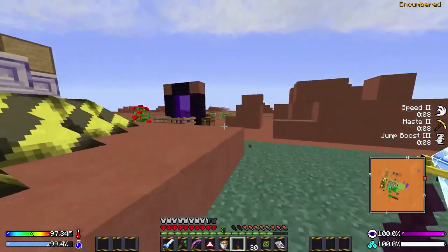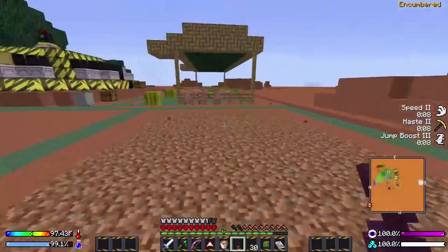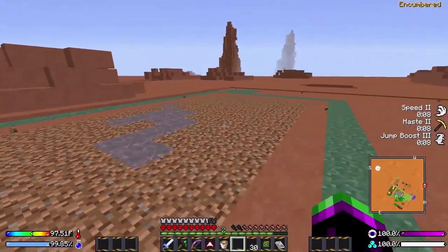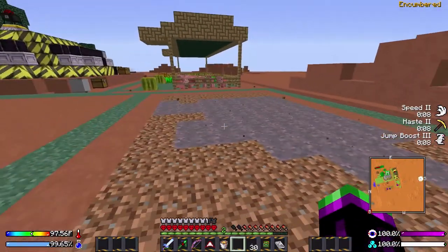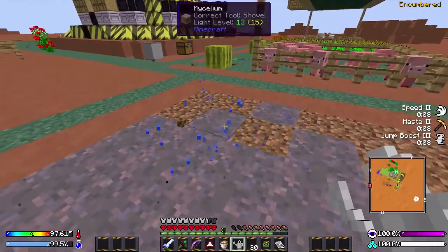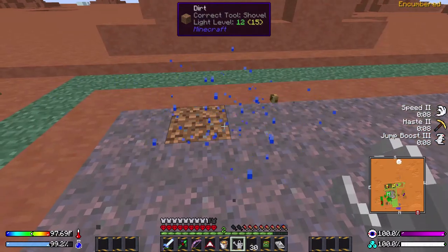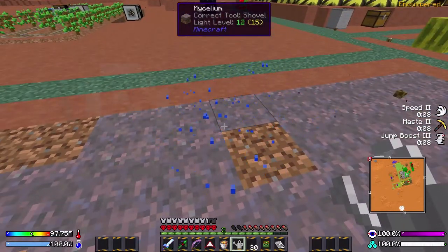Infestation spores! Now, if you remember the pasture seeds which we made from grass, we've now got these infestation spores made from mushrooms. I bet you know what they're gonna do — Mycelium! I made this ring of grass around it because I don't think mycelium will spread to somewhere that there's already grass. So we can just fill this place in. And Bob's your uncle. It's fairly straightforward.